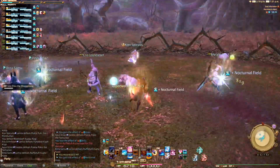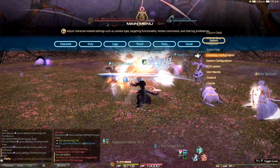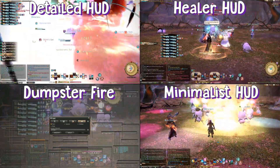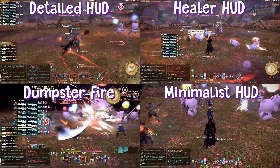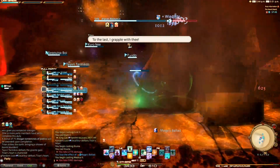First, you can resize all of your windows and customize your HUD — that's the most basic thing. You can also set up four HUD presets, which can be very helpful when you're going between chill story time, sweaty try-hard raiding, or healing, where you spend most of your time staring at your party list because your DPS doesn't know what the big orange circles mean.